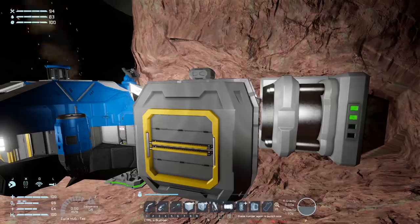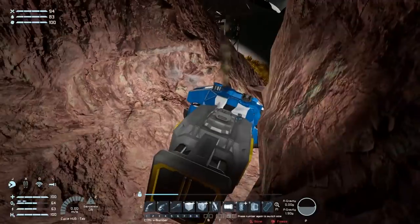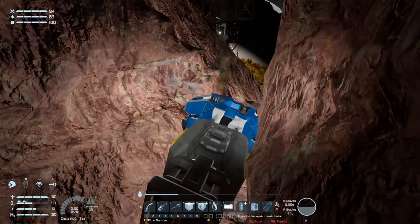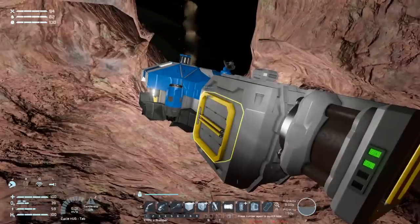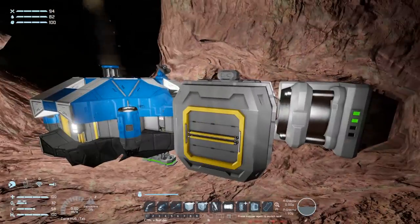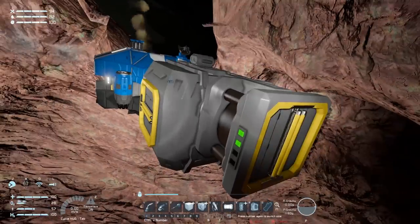A few of you had questions about how this system works, given that my HUD says O2 none and yet I'm still getting oxygen from the vent. That's because the HUD isn't granular enough — while it says O2 none, this planet actually contains about one percent oxygen in the atmosphere. So I'm basically drawing in that little bit of oxygen and concentrating it into this tank. The same is true for the vanilla alien planet, and that's what gave me the idea to do this, just making it a little less efficient than the norm.